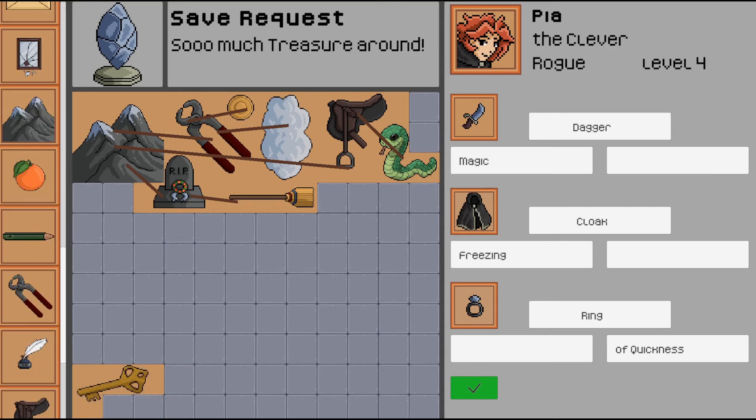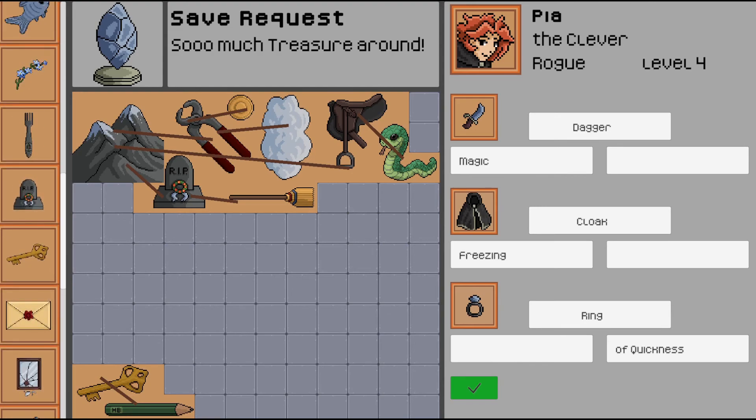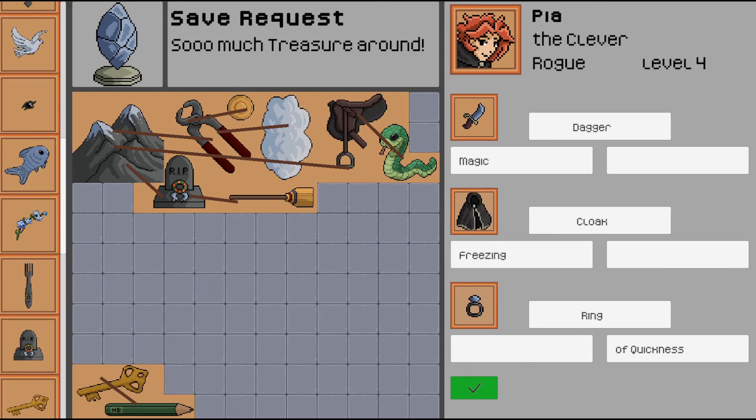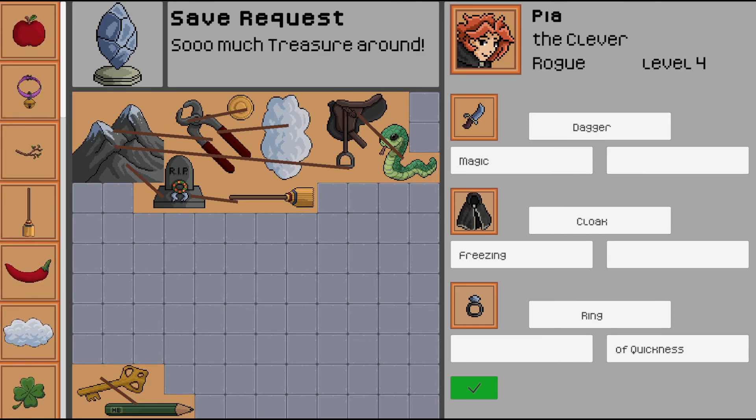This character has a magic dagger, so we need to make a character that represents this person. We can use the dagger — how about a pencil? That would probably work. I'll put the pencil down here and relate it to the key. For magic, maybe this olive branch could be something with magic. Let's just attach it there.